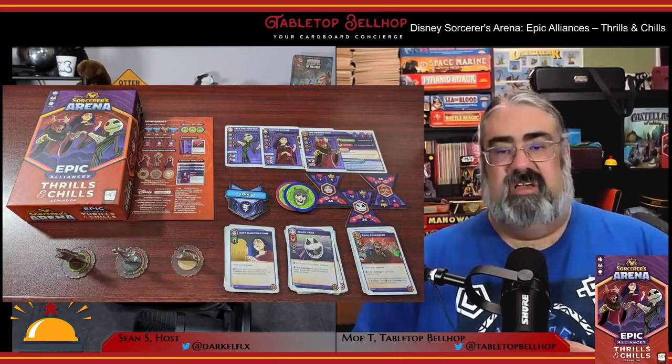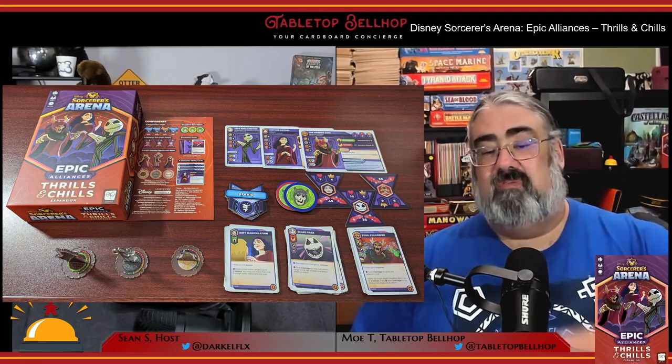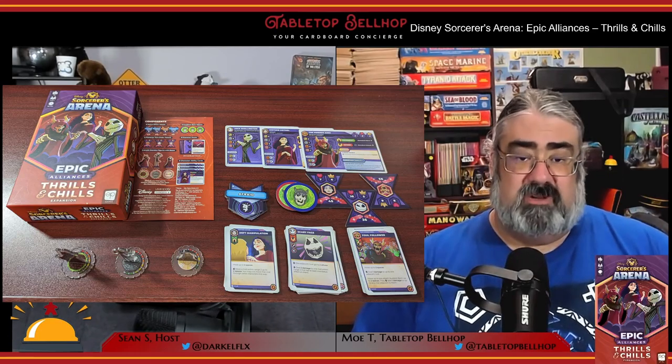Disney Sorcerers Arena Epic Alliances: Thrills and Chills was designed by Sean Fletcher, the same designer as the base game, and published by The OP in late 2022. This small box expansion has an MSRP of $19.99 US and gives you three new character options when playing chapters two through four.